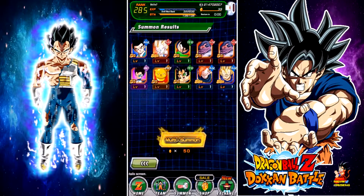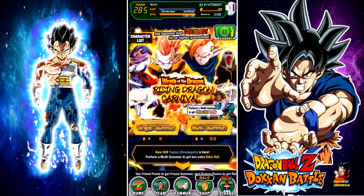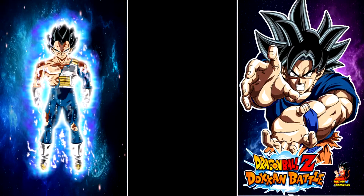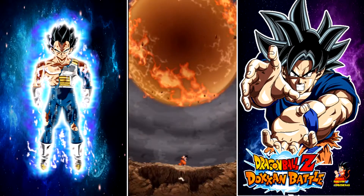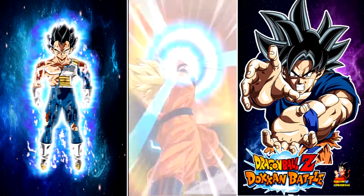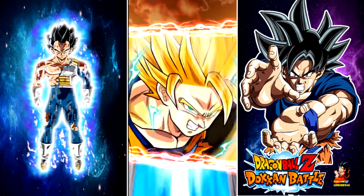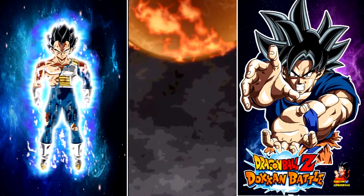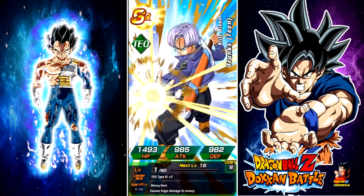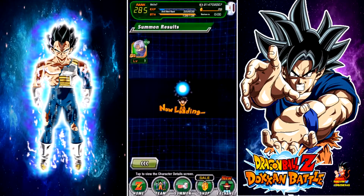We pulled LR Majin Vegeta — the main card of this whole video! This is pre-recorded with a voice-over, but when I was laying in bed and saw him on the screen, I jumped up — I was super shook. I honestly didn't even expect it; I really wanted LR Super Saiyan 3 Goku or Goku Black, but I'll take Majin Vegeta. He's an amazing hitter — I think he does over four or five million damage if you get his SA 18.